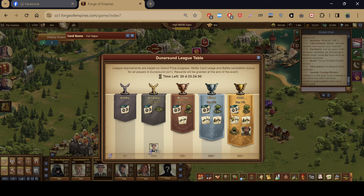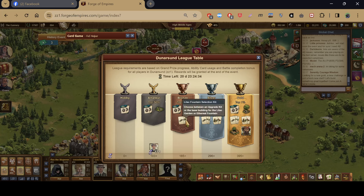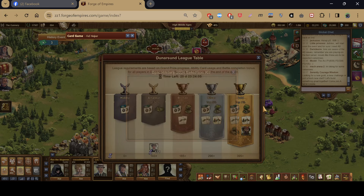For gold you get everything including the building and portrait. For silver you get everything except the building and portrait. For bronze you get the epic selection kit and the level two Mortar Garrison. For amateurs you most likely get the epic history selection kits and a level one Mortar Garrison. Iron tier gets just the epic selection kit.